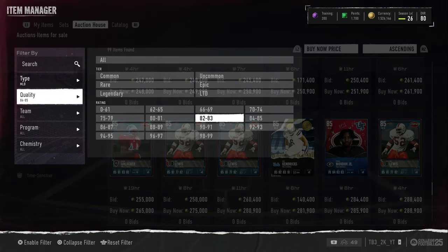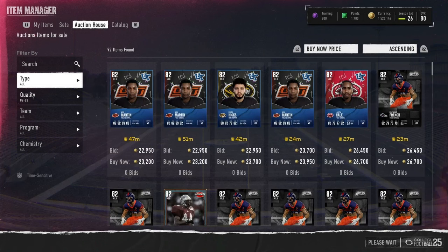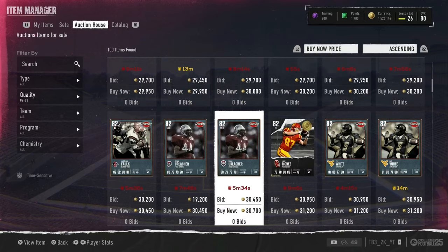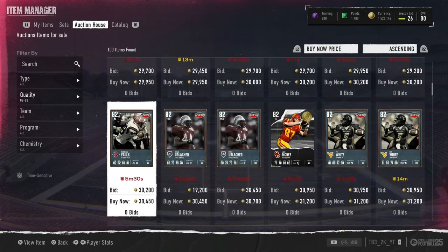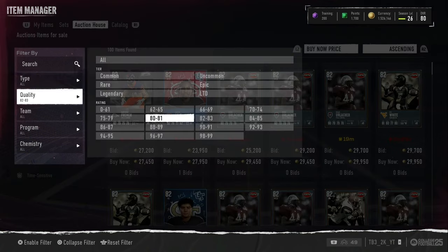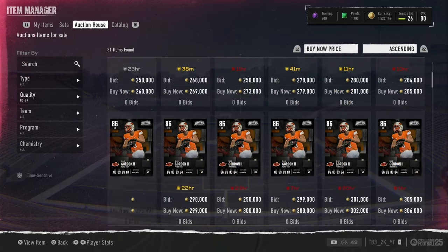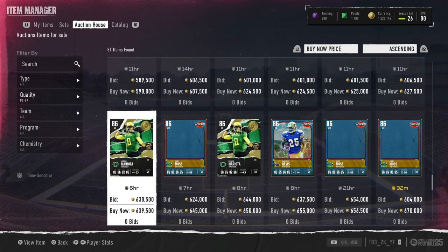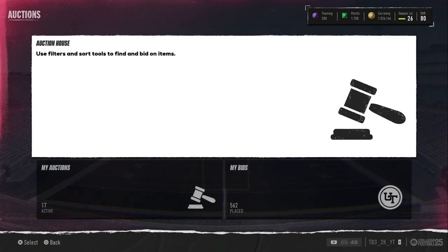One last thing before doing any filter: make sure you check the unfiltered prices. You can see the unfiltered price here — 27, 28, 29k for 82s. The 83 unfiltered price does not matter at all. My best filter is 80-81s, second best is probably gold then 82-83s, then 84-85s. Eventually you'll get enough coins to buy some of these LTDs. Just make sure you're patient with the flipping. Like and subscribe — I'll see you all next time, peace.